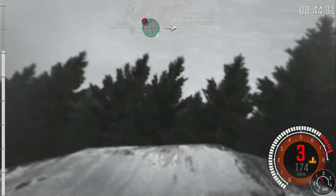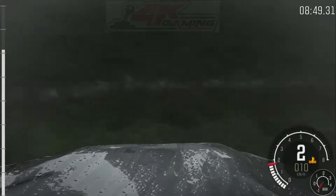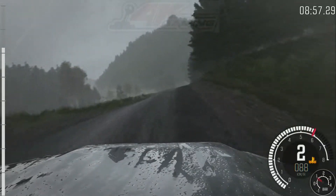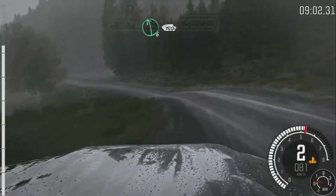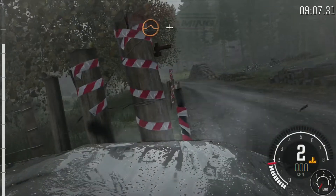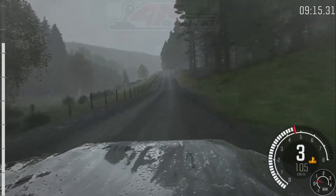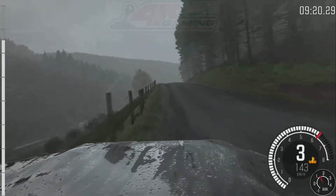Portion left 6, crest. Into right 3 long, don't cut, 60. Portion right 6, keep in, crest. It's a left 5 long, 60. Left 6, 150, crest. Jump maybe, keep left over crest. Jump and keep mid over crest. And right 6 and left 6.